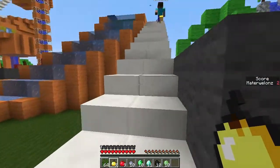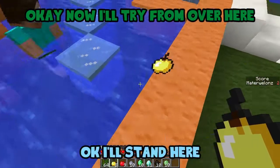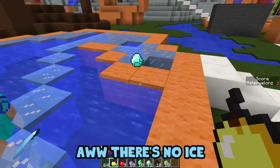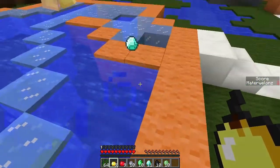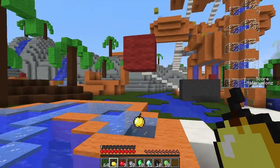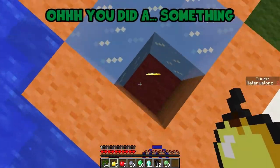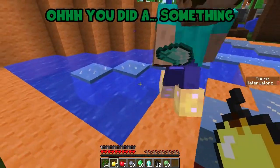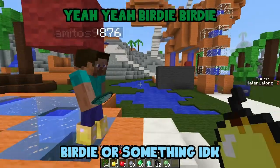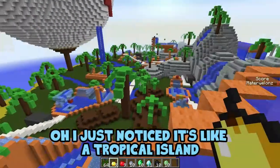Okay, now I'll try from over here. There's no ice. Wait, okay, now your turn. Oh no, that red block is going to block me! Yeah! You did a... what's that called? Minus one — birdie or something. Oh, I just noticed it's like a tropical island.